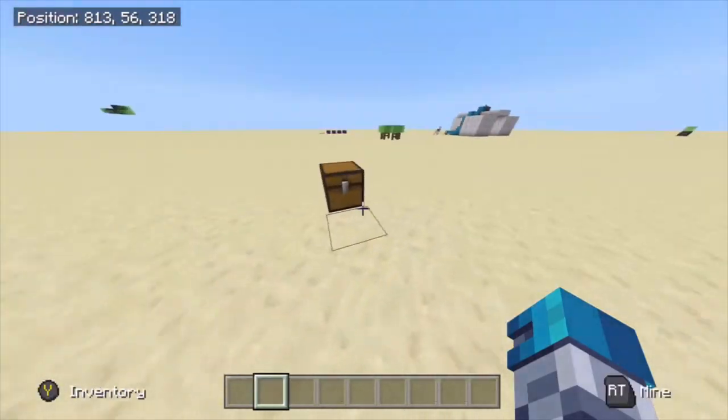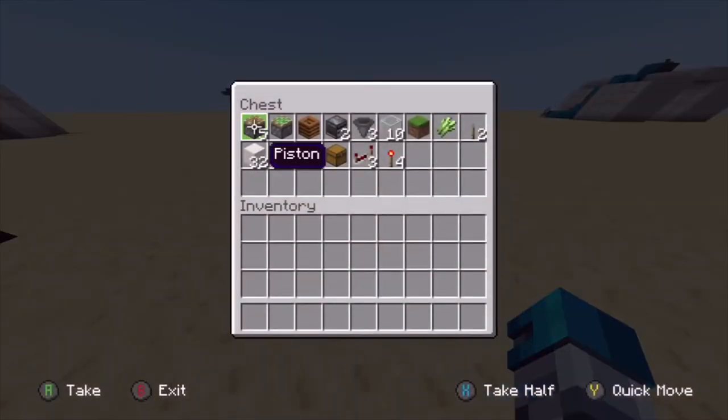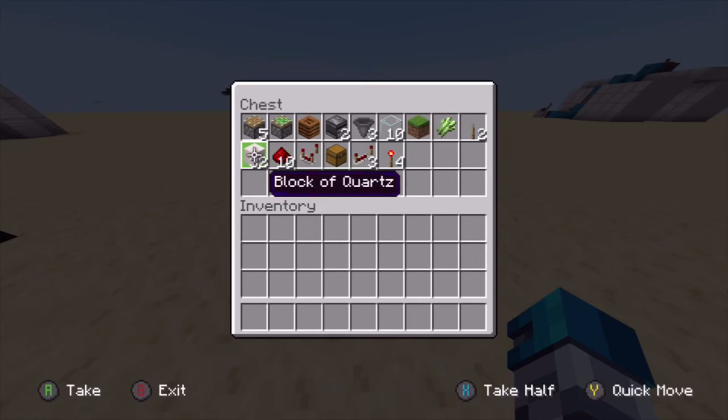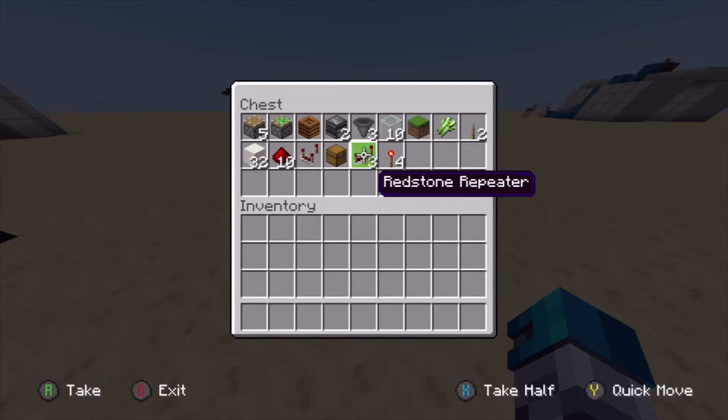To build this you will need: five pistons, one sticky piston, one composter, two observers, three hoppers, ten glass panes, one glass block, one sugar cane, two levers, builder blocks, ten pieces of redstone, one comparator, one chest, three repeaters, and four redstone torches.